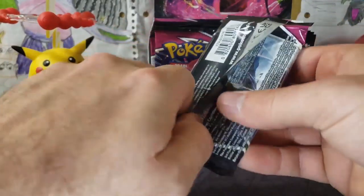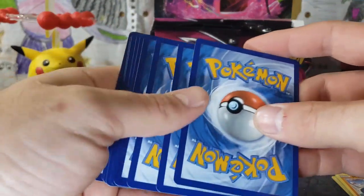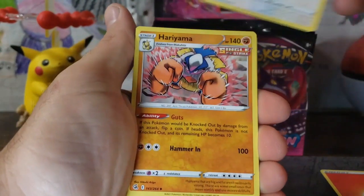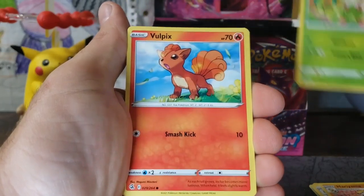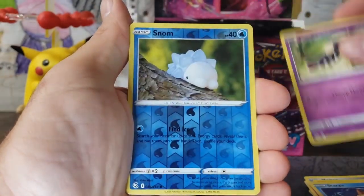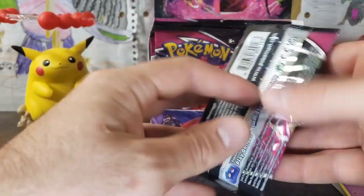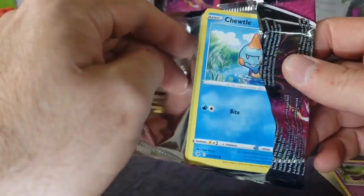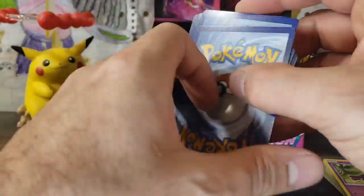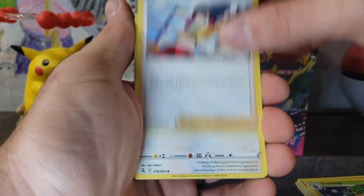We've got our Genesect Pack Art. Four from the back — this looks good. We've got our Fire Energy, Lopunny, Breloom, Vulpix, Meltan, Toxel — beautiful looking Toxel — Staryu, Mawile, and a Yveltal Regular Rare. This set is very difficult to get anything from. We got more than lucky — a crazy amount of luck — in our last booster box. I've never gotten two Alternate Arts in one box before. That is insanity.